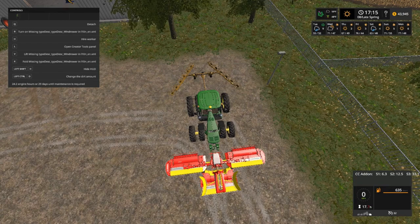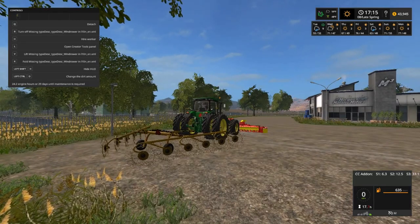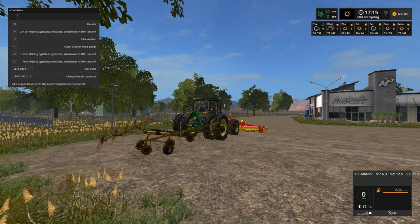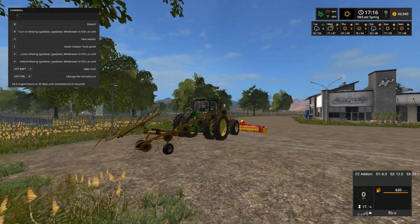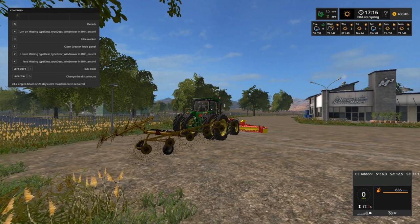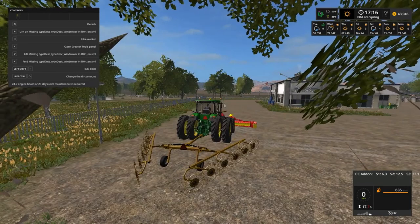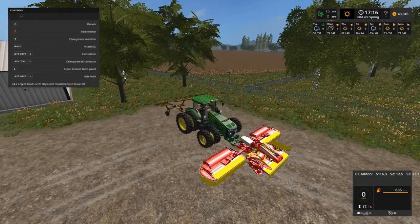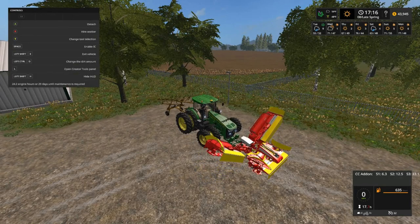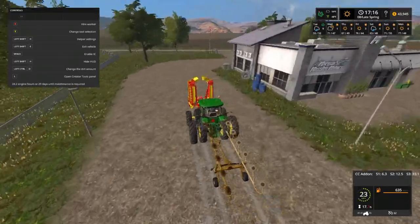We got three missing things on this. Let's see - B is what? And V? V just ups and raises. X folds it. Okay, well maybe we can work with those. It might be all right - we're just gonna have to give it a try. Let's go ahead and fold it up. All right, we're just gonna have to try it and see.